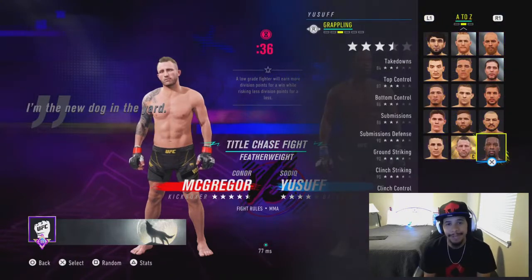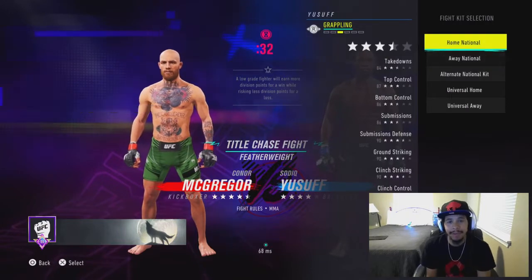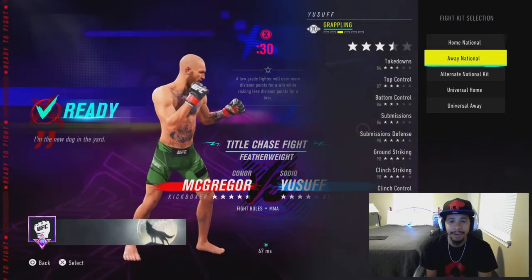What's poppin', guys? It's your boy Crookstool9, back at you guys with another video. We are back with another lower-rated fighter versus high-rated fighter, and this time we're going with the Sadiq Yusuf pick against Conor McGregor here in the featherweight division.